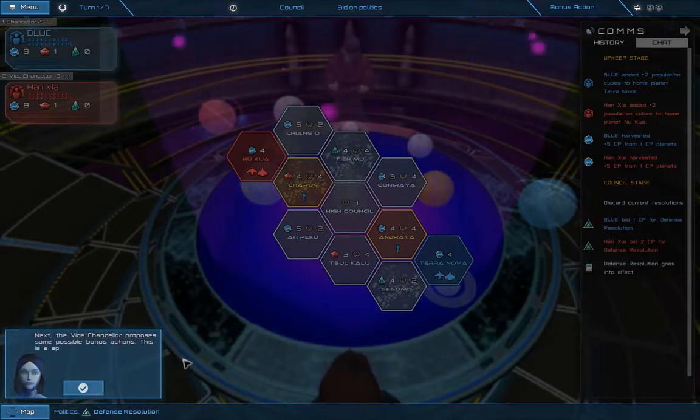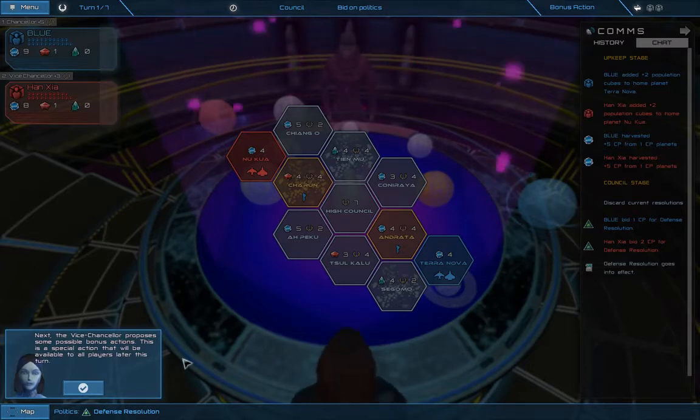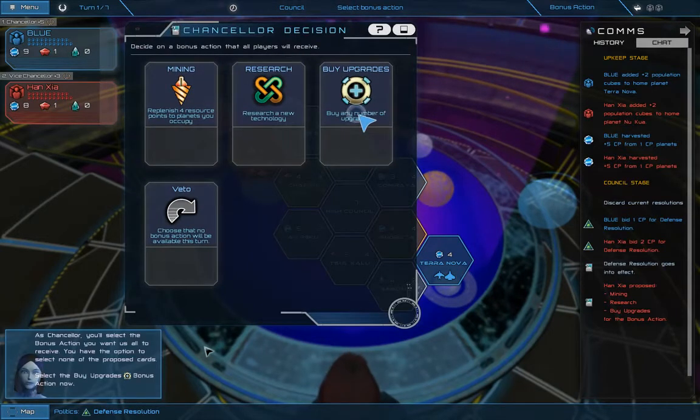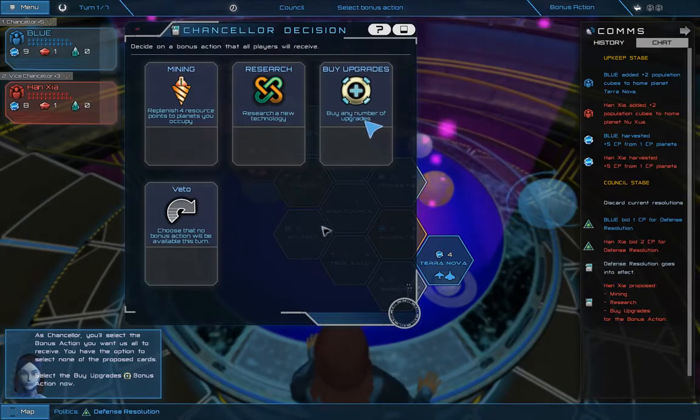The vice chancellor proposes some possible bonus actions. This is a special action that will be available to all players later this turn. As chancellor, you'll select the bonus action you want us all to receive. You have the option to select none of the proposed cards. Select the buy upgrades bonus action now.